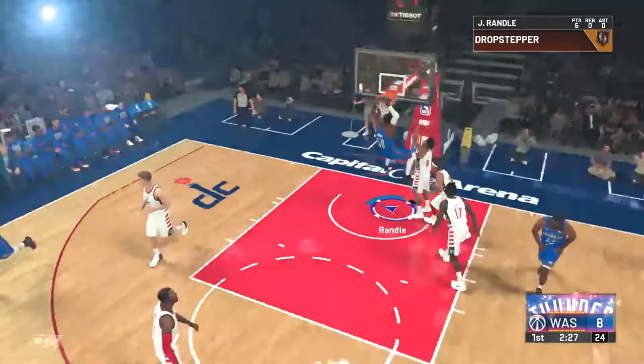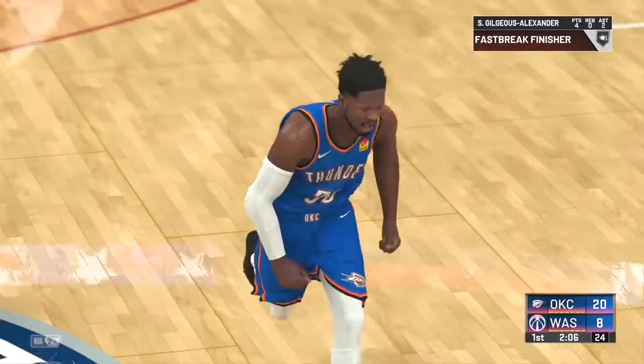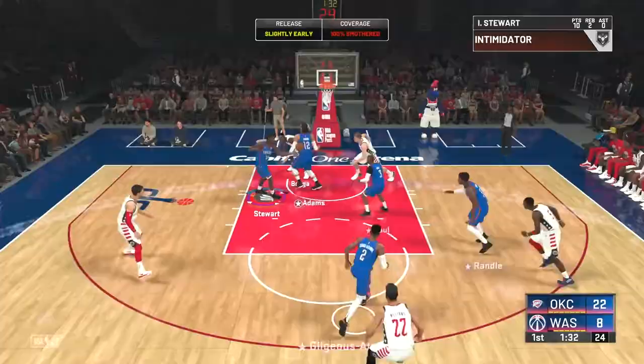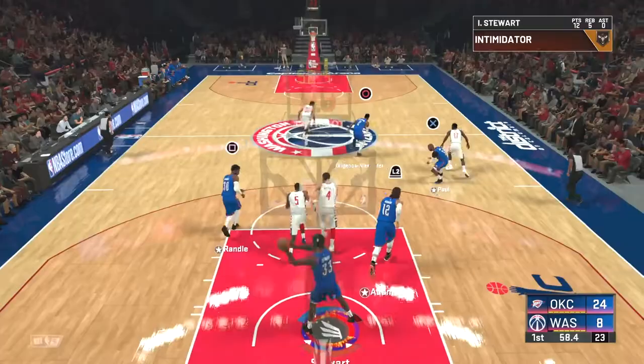Julius Randle backs down and bullies Bradley Beal, dunking on him. Beal was actually a former Thunder member — we had him for a couple games before he signed an extension. SGA with a hop-step dunk. CP3 gets the steal, goes to SGA, who finds Isaiah Stewart with a nice cut. Stewart has Takeover, he's pretty fast for a 6'9" guy, and he puts up the wild shot and dunks it down. We're up 24-8.